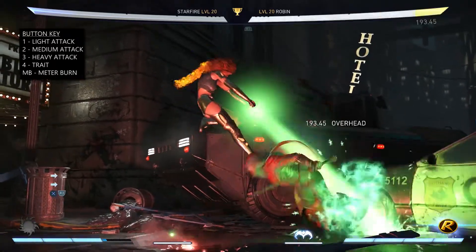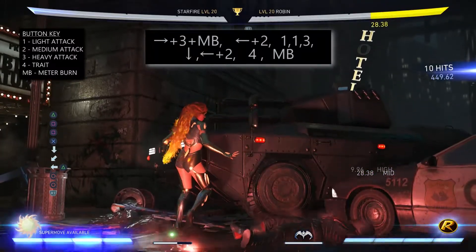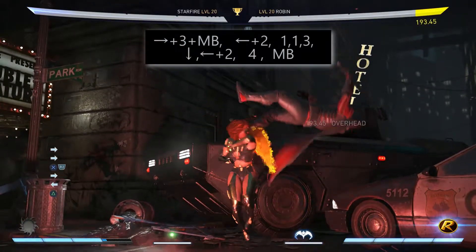You can make it even stronger if you meter burn your forward 3 overhead. A combo utilising this would be: forward 3 meter burn, back 2, 1, 1, 3, down, back 2, trait then meter burn.